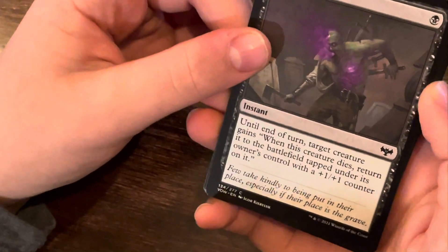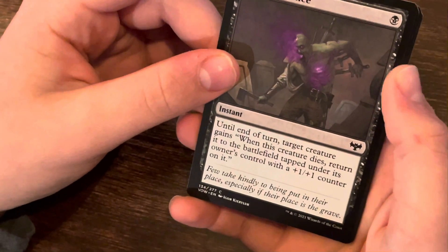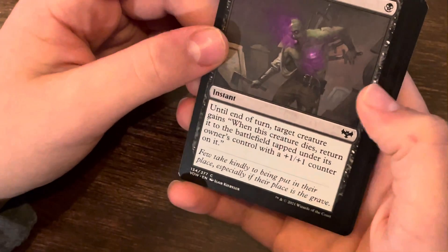Undying Melesse. Until end of turn, target creature gains: when this creature dies, return it to the battlefield tapped under its owner's control with a +1/+1 counter on it.